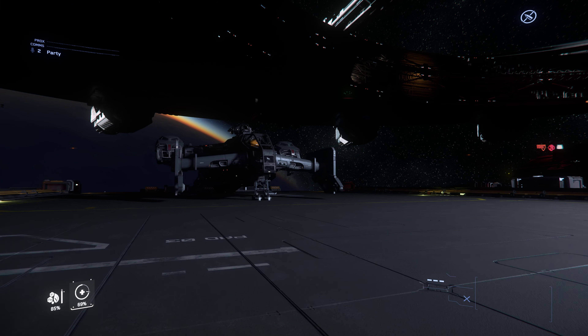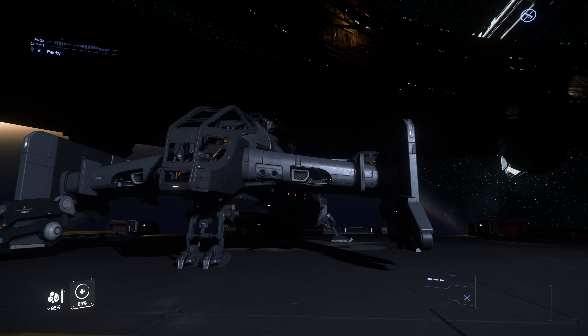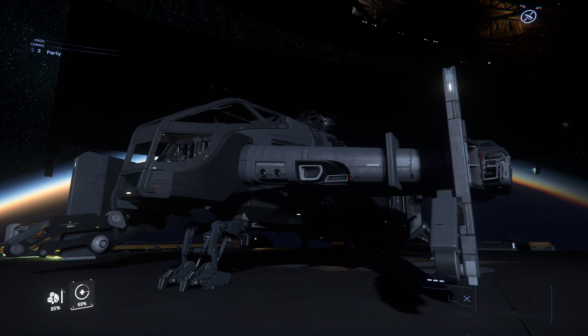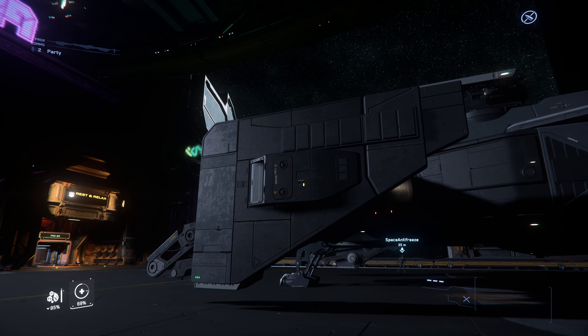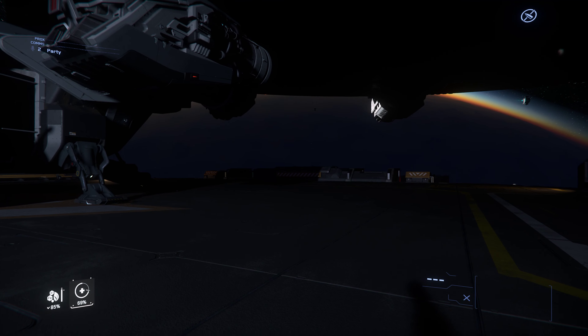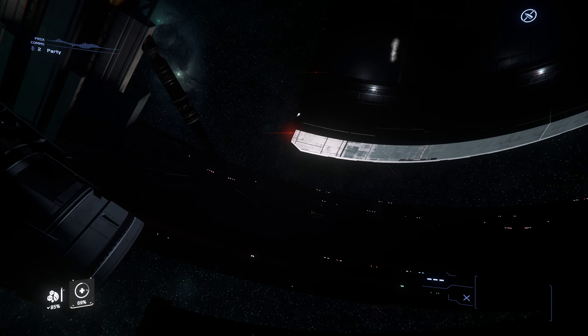This is the Cutlass. It was only 30 grand to rent. It's much bigger than the Avenger, and this is the back.